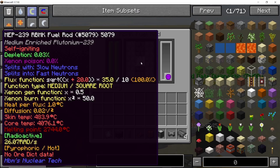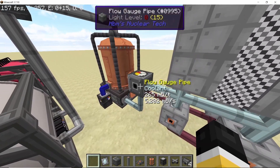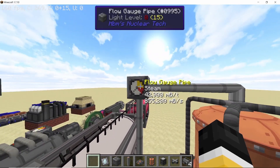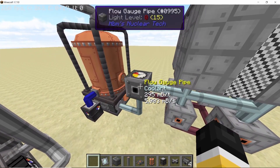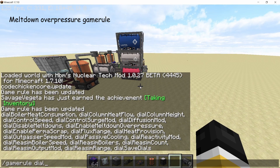RBMK reactors can now be cooled using RBMK fluid heaters. Using coolant, mug root beer, or even crude oil is now an option to cool down an RBMK reactor. The coolant is converted into hot coolant, which then goes into a fluid heat exchanger, which heats up a boiler, and the boiler converts water into steam. This is a one-time process — once you fill up your RBMK reactor with coolant you won't need to fill it up again.